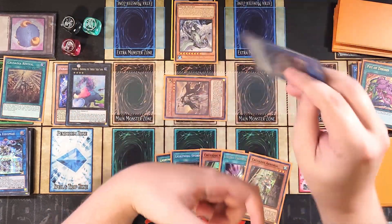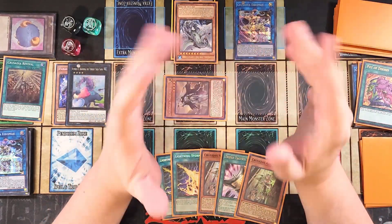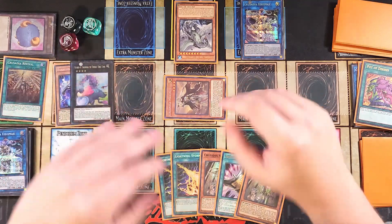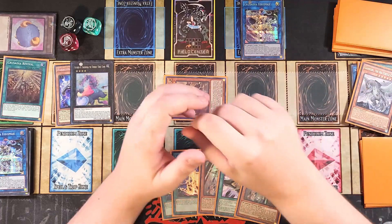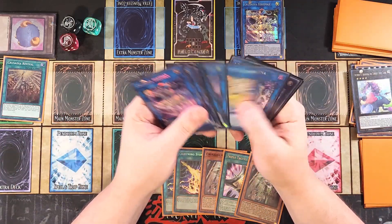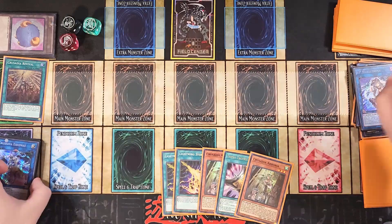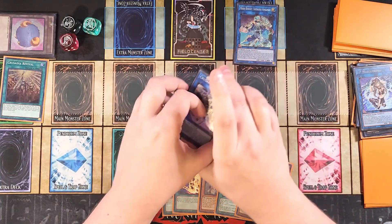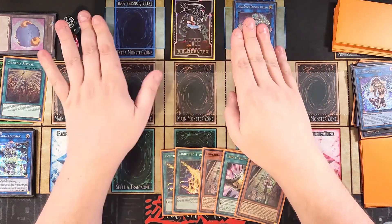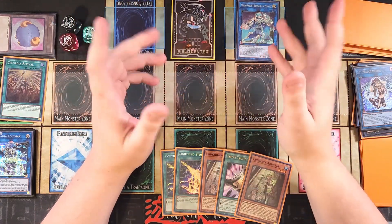You do double damage against the Kaiju and then swing into whatever other monsters they have. If you didn't end the game, you can make a great defensive follow-up: link Maximus and a free monster away to summon IP Mascarena during the opponent's turn, then use IP to summon Mechknight Crusadia Avramax. Avramax is your final defensive play if you can't OTK — it can't be targeted or destroyed by card effects. But if you can OTK, just go in for it.